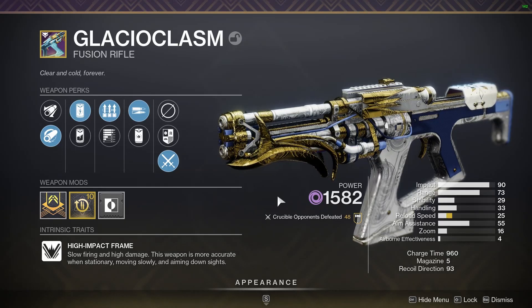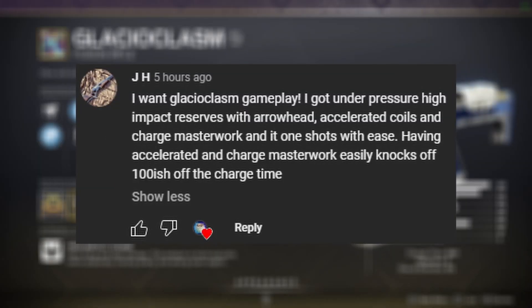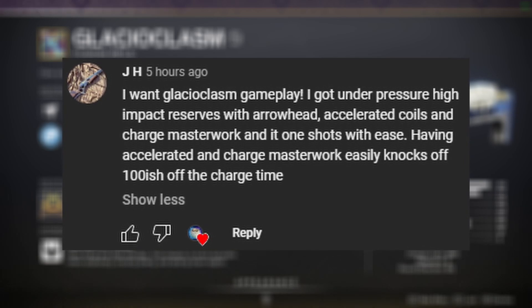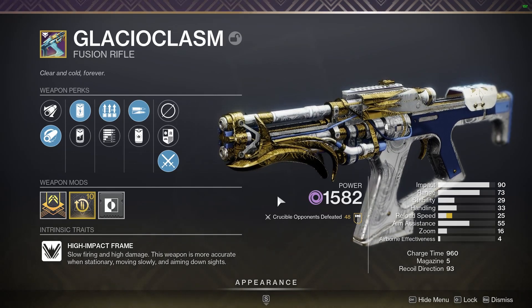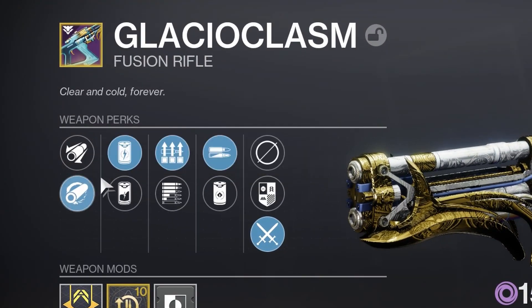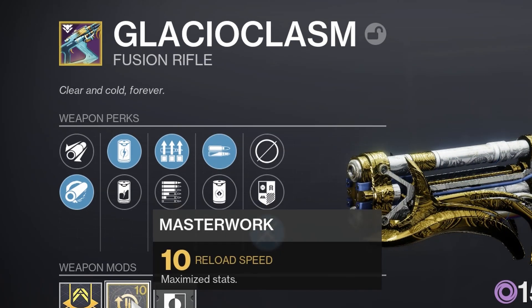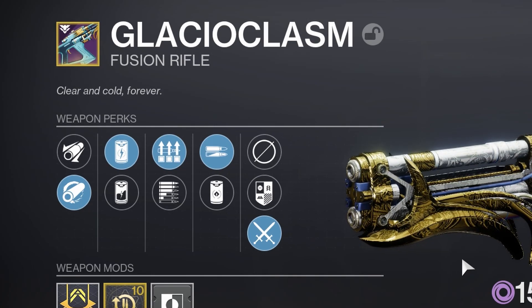Paired with that, we're using the Glacio Clasm Fusion Rifle — a high impact frame, so it takes a long time to charge and can be hard to use, but it maps from a very far distance. Shout out to JH who requested some Glacio Clasm gameplay. This is last year's version from the Dawning event with Hammerforged Rifling, Accelerated Coils, Surplus, High Impact Reserves, and a Masterwork of Reload Speed — pretty saucy. It did the job quite a few times today.